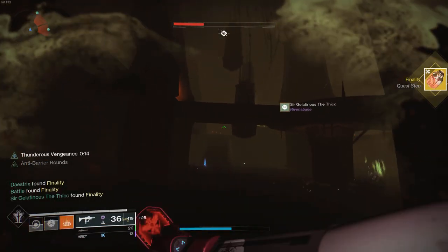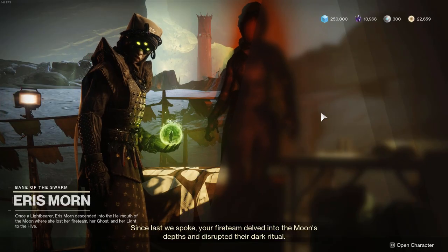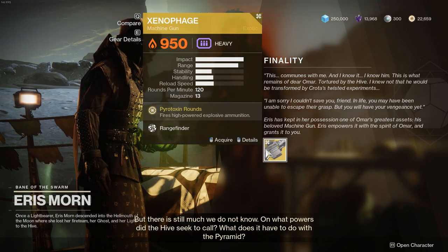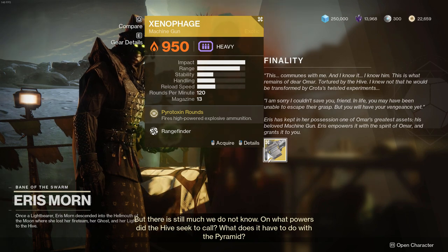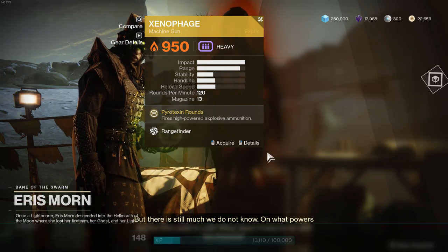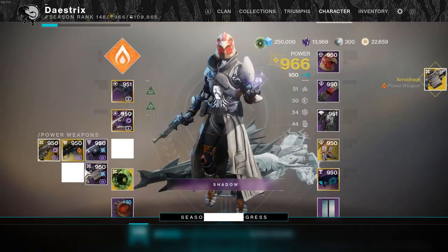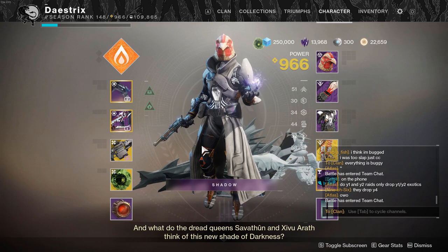After you kill the boss you're gonna get the Finality quest step which simply says go return to Aeris. Once you return to Aeris you can pick up the Xenophage. Thanks everyone for watching, make sure to like, comment, and subscribe. I appreciate all the support, and if you can share this with anyone else I'd also appreciate it. Again, less watching more playing — go get your Xenophage. I'd like to personally thank Weston and Raid Secrets for helping us out.